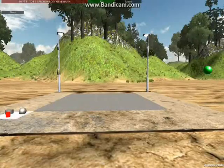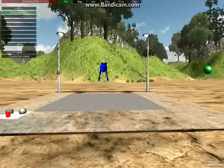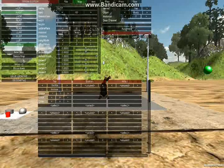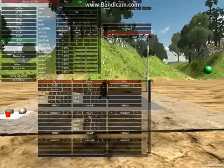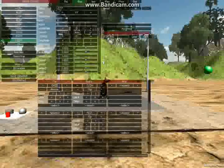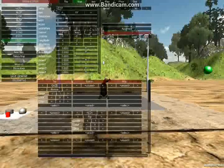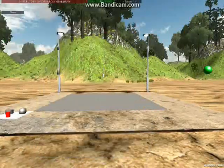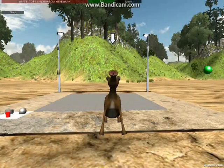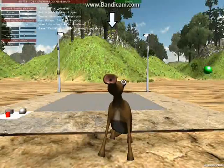Now, another thing I'm going to try — I haven't tried this before. I'm going to go to head P, and instead of taking away the input, I'm going to take away one of the outputs — head H. If my guess is right, that should make it so he can move his head from side to side, but not up and down.